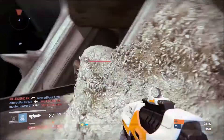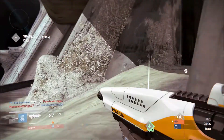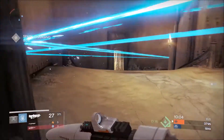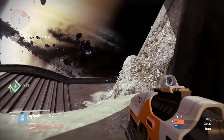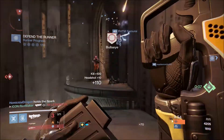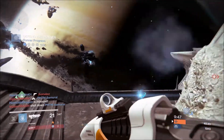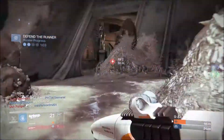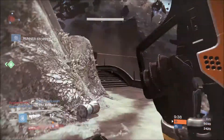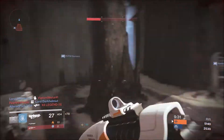The second easiest one to get is the Hawksaw — everyone remembers the Hawksaw from its heyday when it used to murder everyone. It's easy to get but slightly tricky: go into your hard drive and uninstall Rise of Iron, which reverts your updates back to Taken King. When you enter the Tower, the vendor is still selling the Hawksaw and you can buy the one with counterbalance, small bore, and fitted stock — almost like the PDX-45 except with fitted stock instead of high caliber. You can also get it through legendary engrams, but it has a lower drop rate since it's not a Rise of Iron weapon.